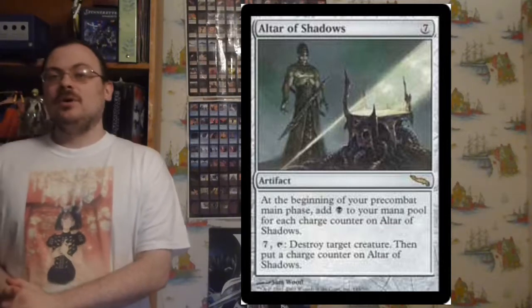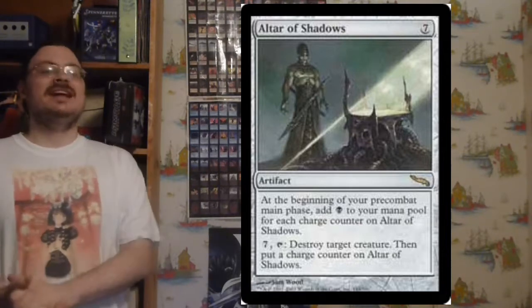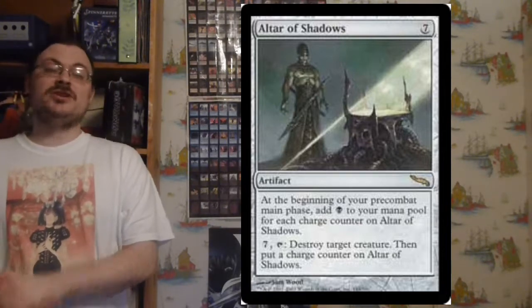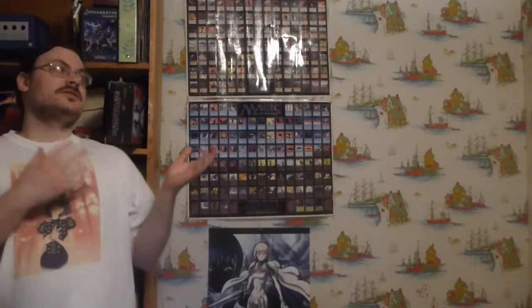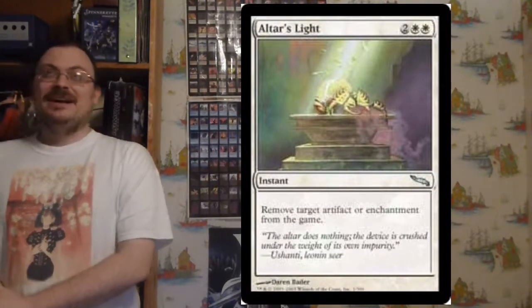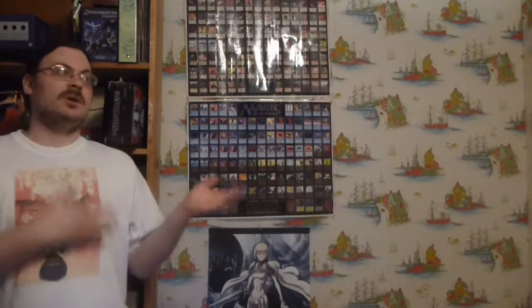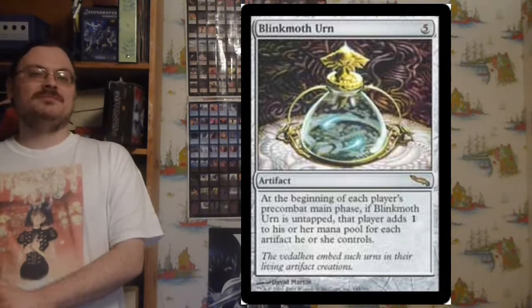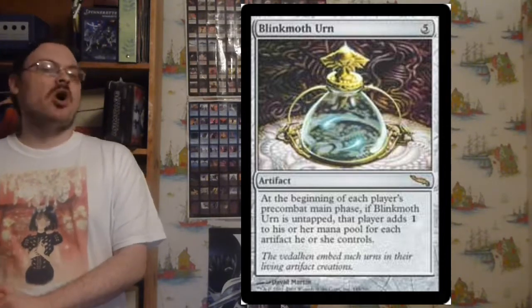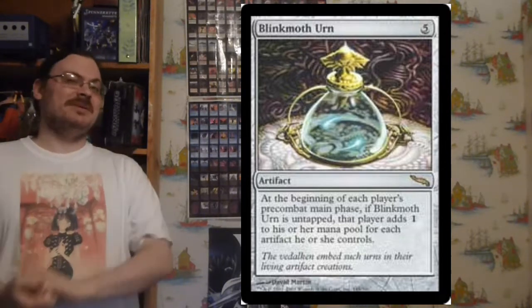Altar of Shadows: at the beginning of your pre-combat main phase, add one black mana for each charge counter on it, and for seven and tapping it, destroy target creature and put a charge counter on Altar of Shadows. Auther's Light: remove target artifact or enchantment from the game — sort of better than Disenchant because it removes it from the game. Blinkmoth Urn: at the beginning of each player's pre-combat main phase, if untapped, that player adds one colorless mana for each artifact they control — great for artifact decks to generate lots of mana.